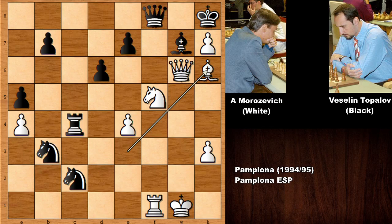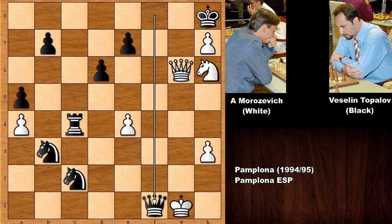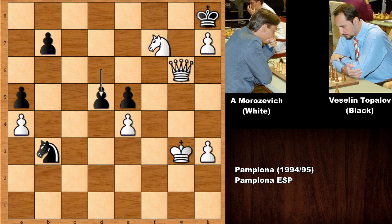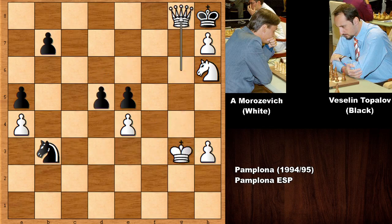Topalov resigned, but the possible continuation is something like bishop takes on h6, then capturing the bishop — knight takes on h6 — and how to defend? Attacking the queen, knight to f7 or queen to g8 is checkmate. There is no defense. Black can try queen to d8 but that is simply getting checkmated. After knight takes on h6, black can try to prolong the game with queen takes on f1, king takes on f1, check, and black has some bunch of checks. After checking one more time, black is getting checkmated — knight to f7, and you can also play queen to g8 which is also going to be checkmate.